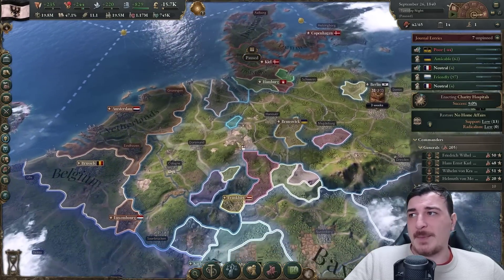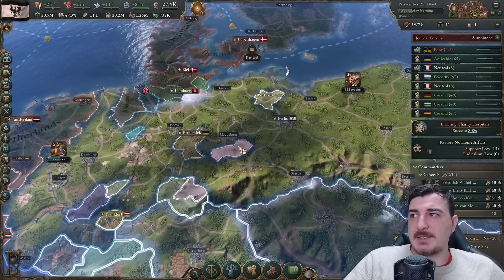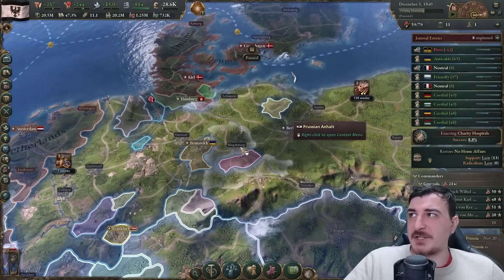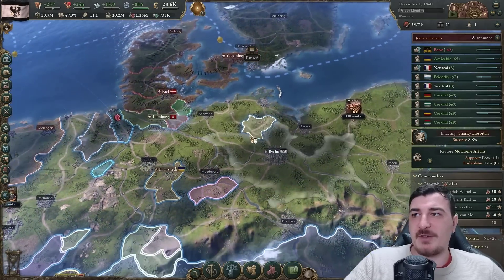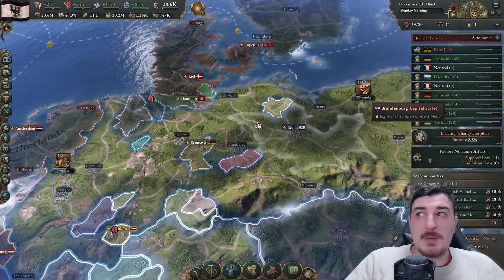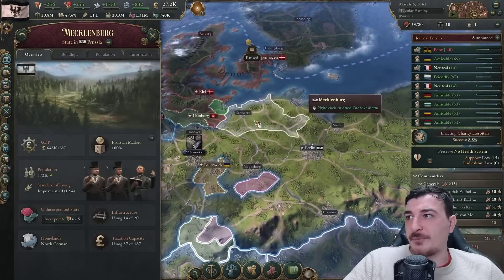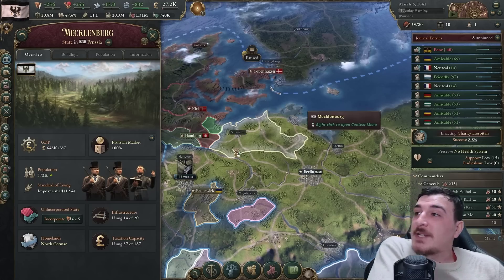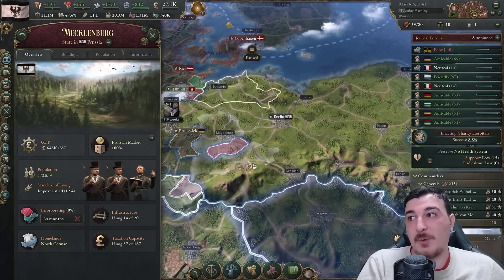It actually occurs to me that improving relations with nations by bankrolling them might be faster - it costs only 100 influence points compared to 150 for the improve relations action. Plus bankrolling is not that expensive for the small German states which don't have much of an economy. Moment of truth - let's see if we can incorporate. Yes we can incorporate! So it seems this is a new 1.2 change: you need the entire state to make it a fully incorporated state. Let's start incorporating Mecklenburg.